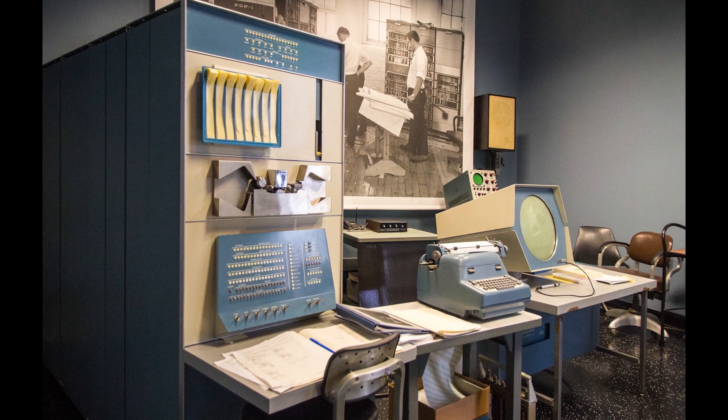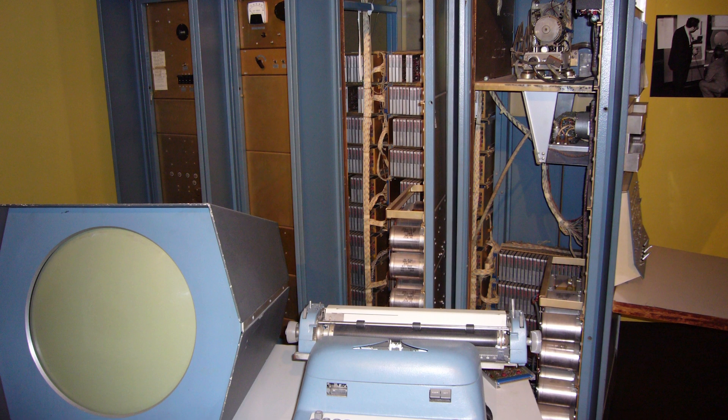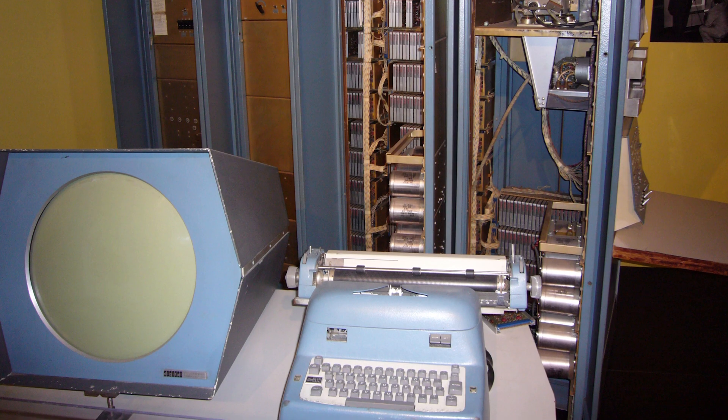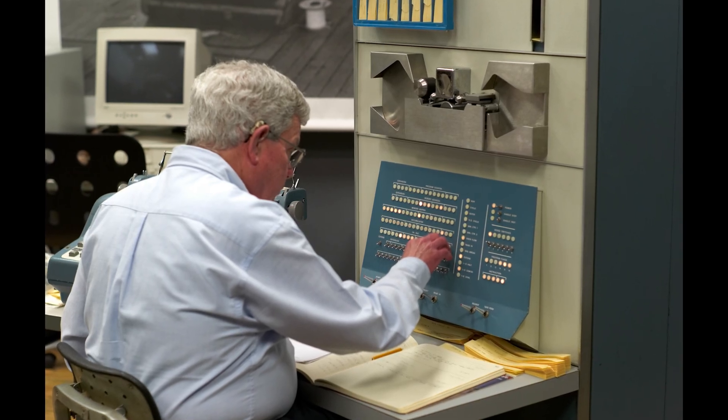To start off this new year's core countdown, we're going to go way back to 1959 with the DEC PDP-1, a mini-computer — famous in hacker culture and a staple at MIT. It cost about $120,000, and it had the first video game ever made: Space War. It's considered the first game. It also had the first word processing program, Expensive Typewriter.